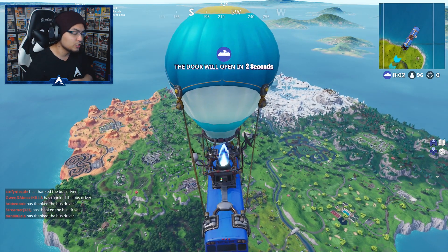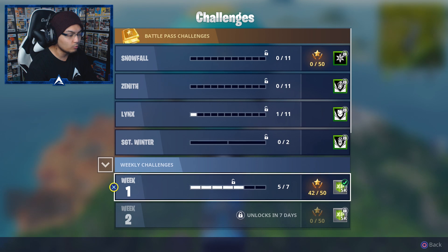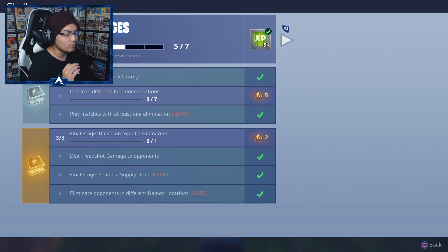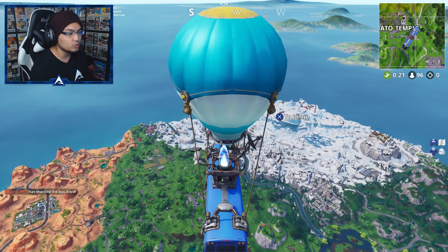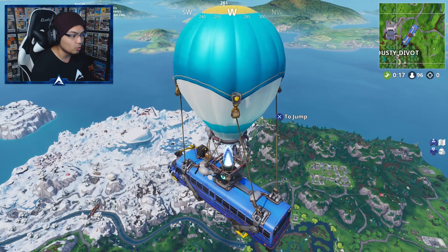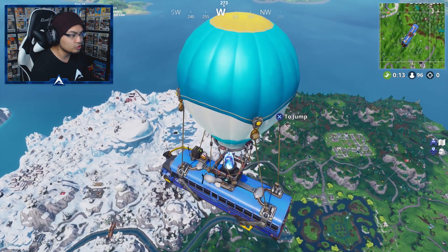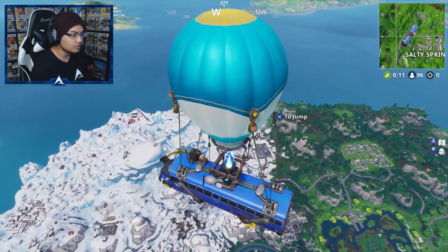This challenge is the final challenge you guys have to complete, which is going to be to dance on top of a submarine. We can go to our Week 1 challenge, as you guys can see. We have our final stage left — to dance on top of a submarine. To be able to find this one, it's actually going to be in our new biome — the winter or iceberg biome.